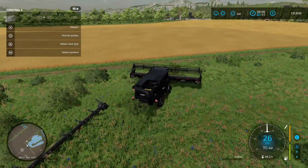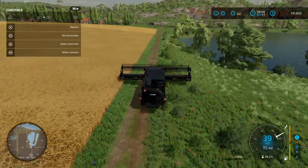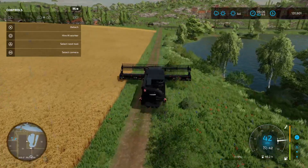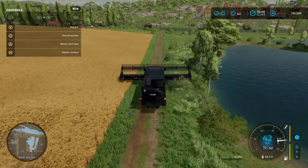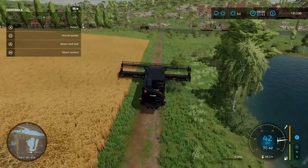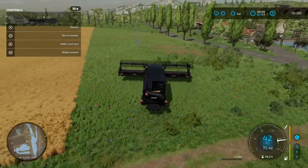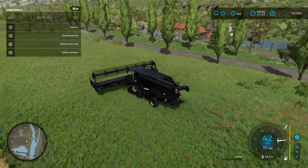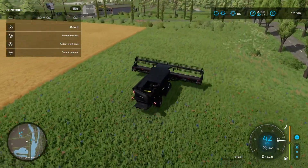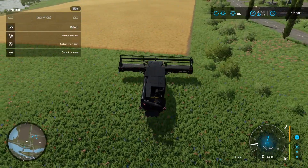I'm going to basically start them at opposite ends and see how we go, just so they can work their way to the middle. That just means I have to be doing a bit of driving back and forth to cut this crop around. But I've got the man truck with the crampy trailer, and we're only going to the grain mill which is basically just there. So it's going to be nice and easy to commute back and forth. Get this guy lined up and send them on their merry way.